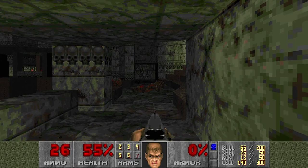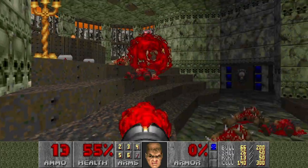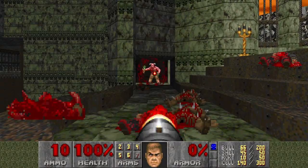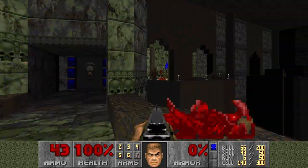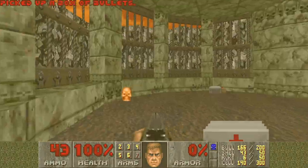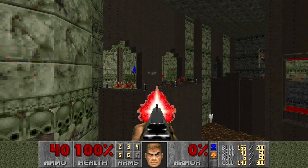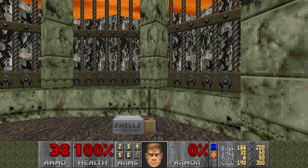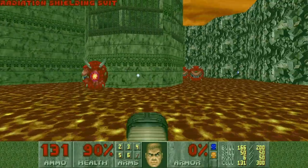I think we will just Rocket this Baron. And there are some Medikits here as well. Then this Baron. I hear the Shotgunner. The Yellow Key — I don't want to waste any shells. There should be a Radiation Suite outside, but I want to snipe these Spectres first. There should be Kakos there, so I don't want to Rocket myself again — I'll just jump down here for the Radiation Suite.